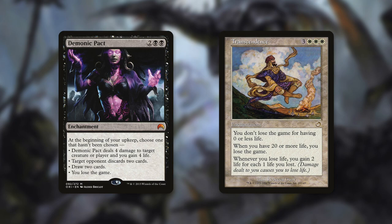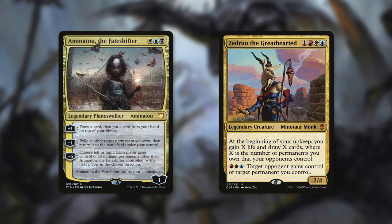There aren't a ton of decks that can do this, but there are some. One is Aminatou the Fateshifter, which can use both. Her ultimate is a way to mass donate things — it says choose left or right, each player gains control of all non-land permanents other than Aminatou controlled by the next player in the chosen direction. In the right situation, if you donate one of those enchantments, you can make that player lose the game. Zedruu can also work with Transcendence, since you can pay red, white, blue to donate something. Keep in mind you do have to be careful with these cards, especially Transcendence. But with the right deck and the right plan, both can be effective alternative loss cards.